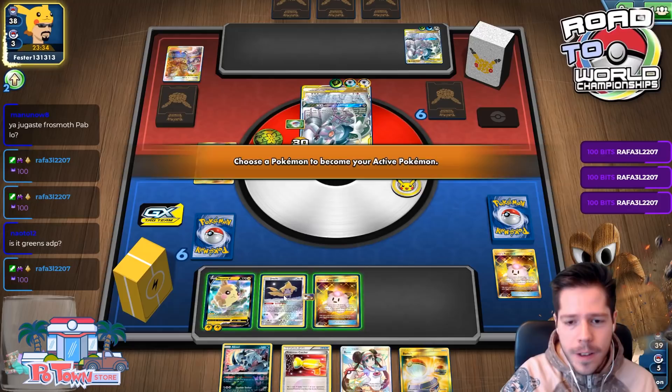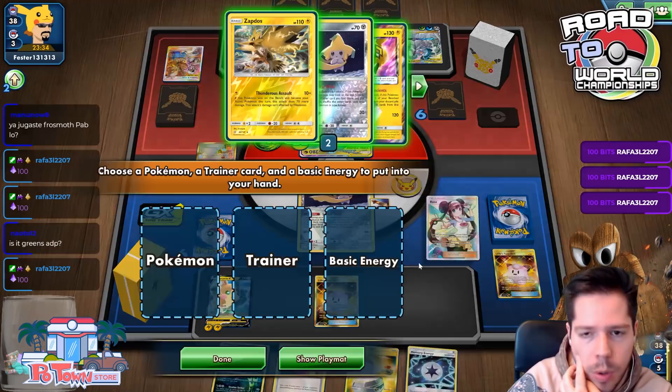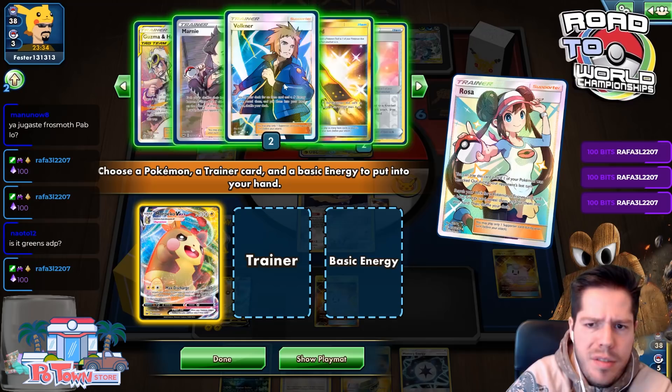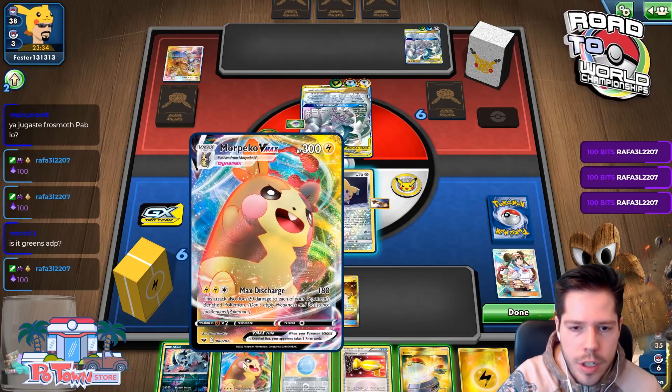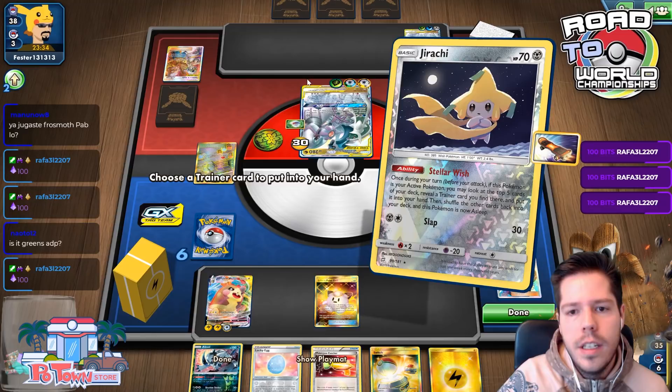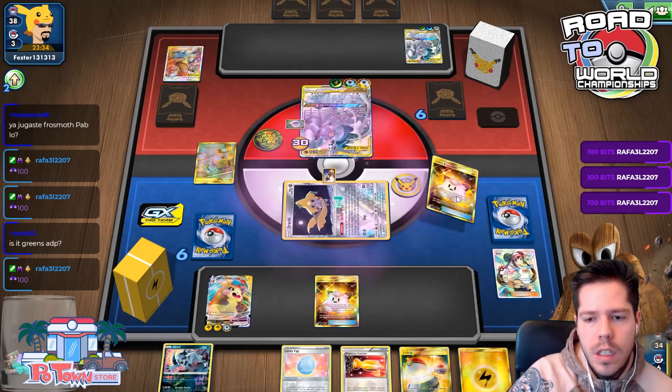This is pretty solid. I'll go ahead and Rosa here and go up to 300 HP — why not? I'm feeling the Lucky Egg here. I'll play Memory Energy, evolve into Morpeko VMAX. I should be using Still Wish first before committing to all those cards. I'll grab another Doll and bench it.